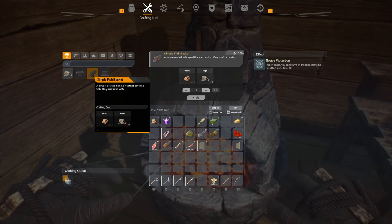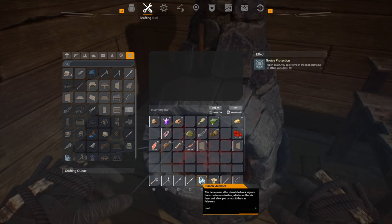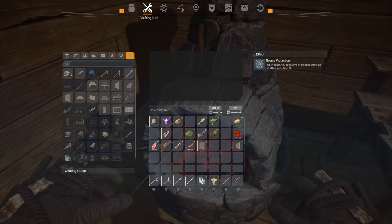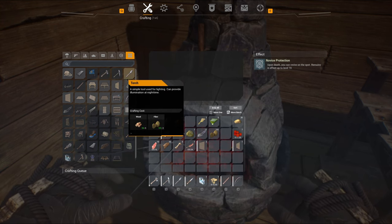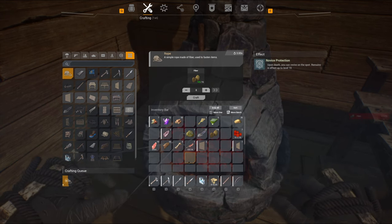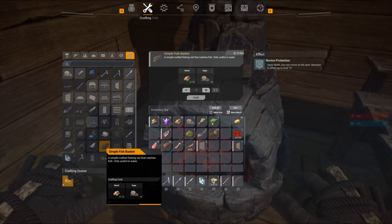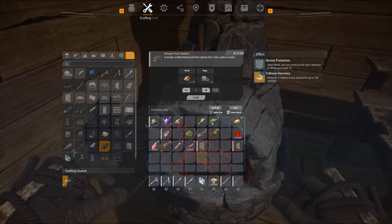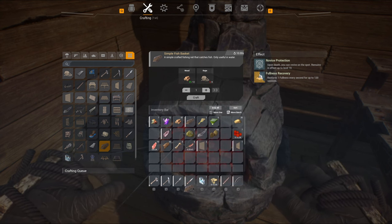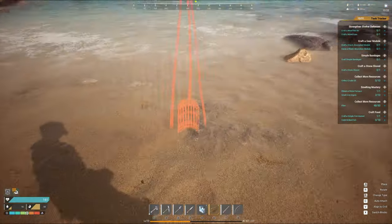I can liberate them and recruit them as followers — we'll try it on this next NPC. I don't want to die. I want to make a fish basket too — I need eight rope. I'll have some food available and I do have berries. Not exactly sure how the fish basket works, but I'll go try to use it before I take out this NPC. I think I have to be in the water.